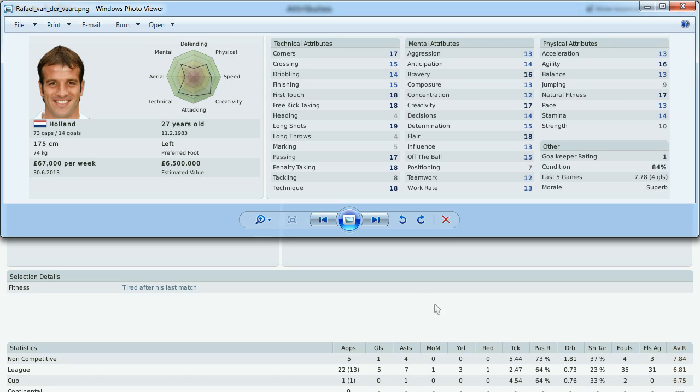You can see that at some point he actually scored five goals and had seven assists with a Man of the Match award. Raphael van der Vaart is a very technical player, and he does very well at set pieces — corners, crossing, free kicks, and long shots; you can see a rating of 19 there. He has his uses and is quite good, but if you put him as a conventional central midfielder, I doubt he'll perform as well as he should.